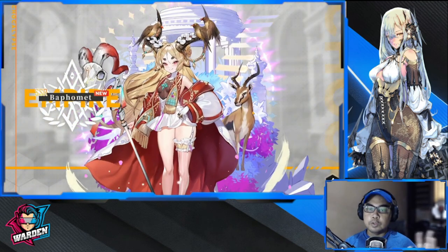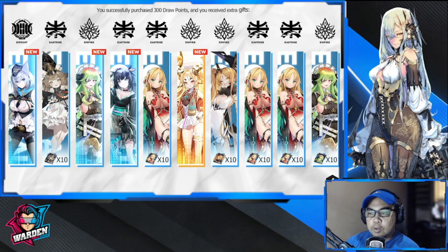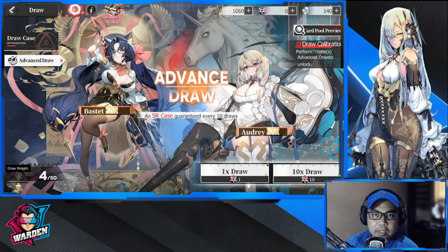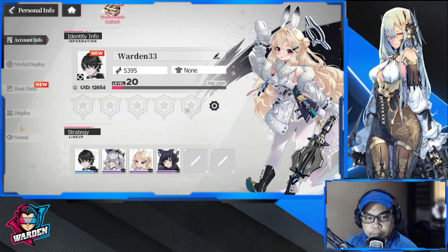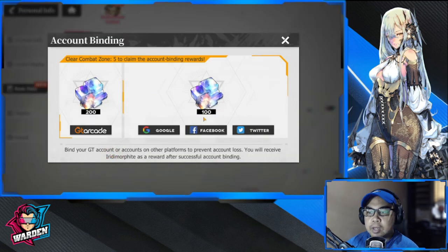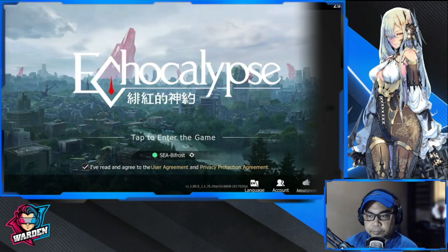We got one — it's going to be Baphomet. So for this account you should definitely do a re-roll. Go first to your basic data — you have to bind your account through Google, Facebook, Twitter, or GT Arcade before you can disregard this account.